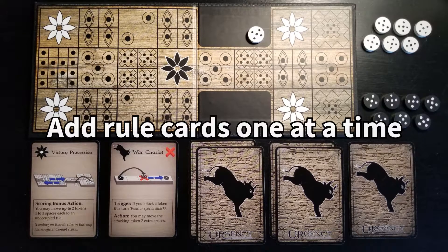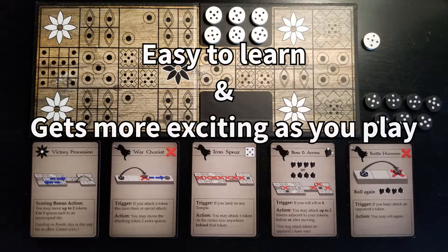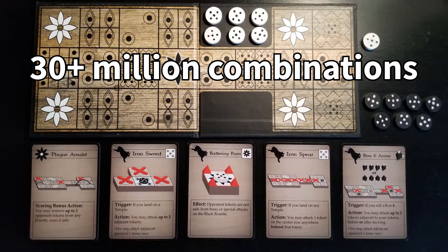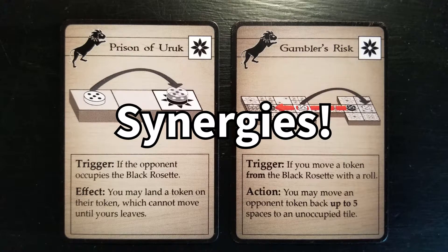Since you add rules one at a time as the game progresses, Urgency is both easy to learn and gets more exciting as you play. The variety of cards means that every time you play will be completely unique, allowing for infinite replayability. Discover all the interesting ways the rule cards interact with and synergize one another.